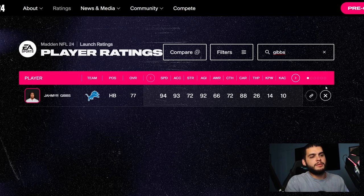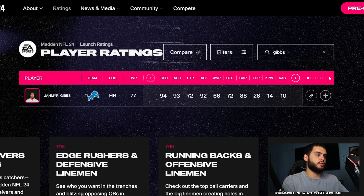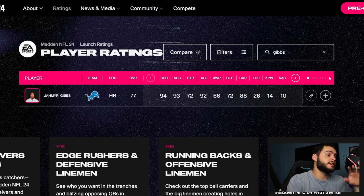Coming in at number one is Jahmyr Gibbs, rookie running back. Similar to Achane in speed, but he's going to be more well-rounded — one speed less, one acceleration less, but a better overall profile. He's one of the top picks in the draft, a top-20 pick, and the Lions as a whole are going to be a fun team to build. He has 94 speed — you're looking at a 96-97 speed guy at running back, which is crazy. He has a power-slash-elusive profile which I love.